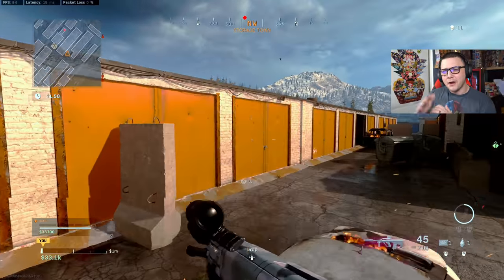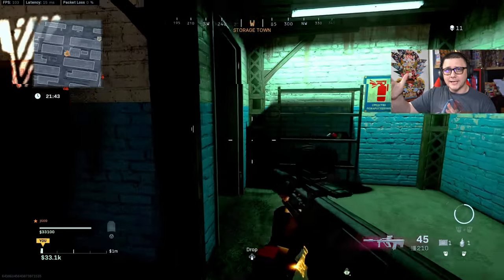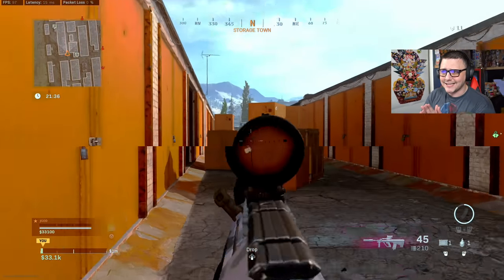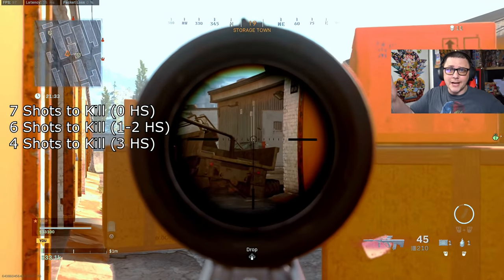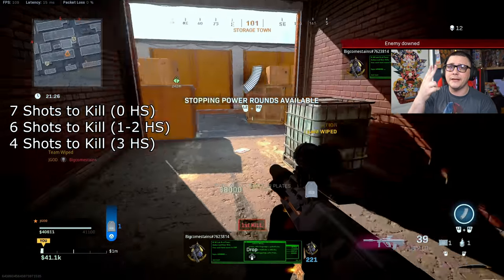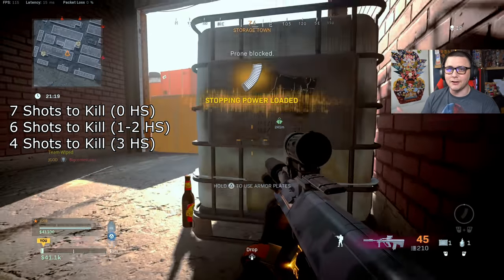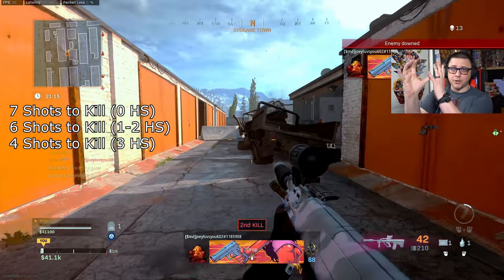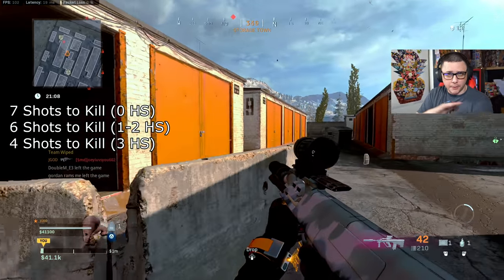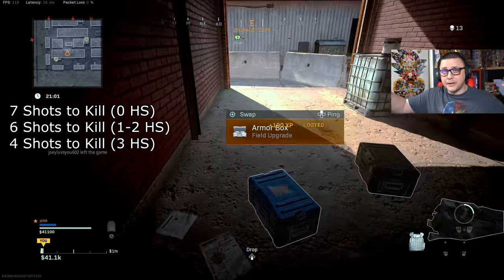When it comes to headshots, there is a damage drop-off right around 25 to 35 meters, where it drops from 72 headshot damage down to 71 — which makes absolutely no difference. The shots to kill is 7 if you don't land a single headshot. Even if you mix in one headshot it brings shots to kill down to 6, meaning two bursts to kill at any range as long as you get one headshot and all bullets register. If you get all three bullets to the head, it's 4 shots to kill — the next bullet lands anywhere and that person is done.